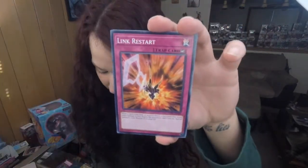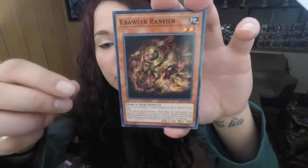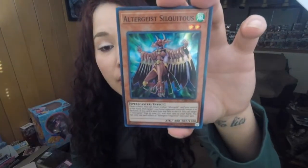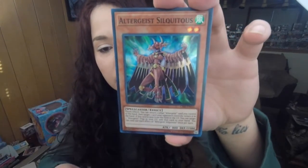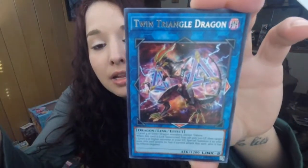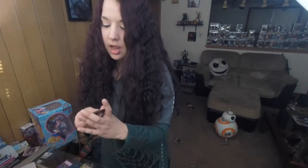First pack from mini box one: World Legacy Clash spell card, Link Restart. We got some Crawlers — the Crawler Rat and Veer. Altergeist Silkultwist — excuse my pronunciation on these ones, guys. We got that one, and the Twin Triangle Dragon. That is some thick artwork right there. And then Dark Angel, Altergeist Sniffler, Jaglin, and the Crawler Receptor.